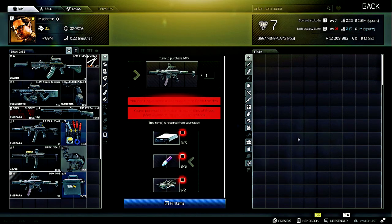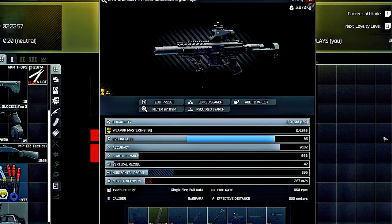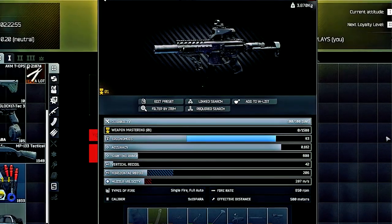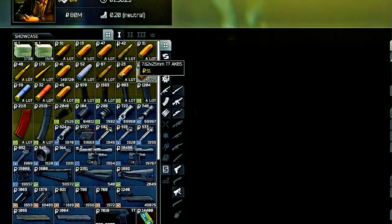Last but not least, we have the Sig MPX 9x19 submachine gun MQB. If you trade in some DVDs, UV lamps, and weapon parts, you can get this weapon. It uses 9x19 ammo from Mechanic, but once you unlock the flea market you'll be able to pick up RIP ammo that'll just shred players.